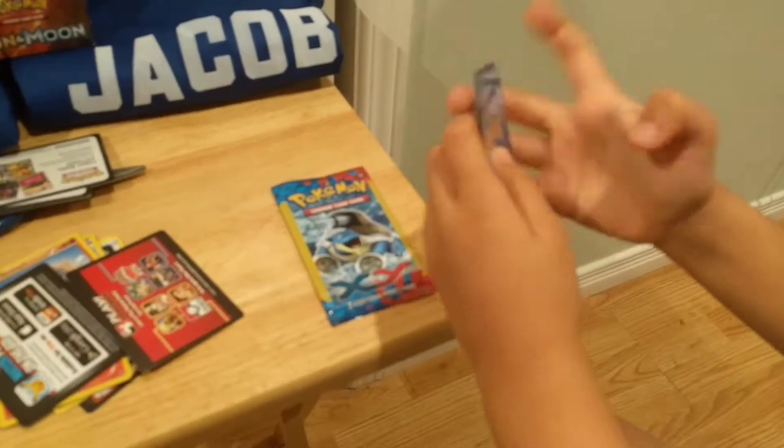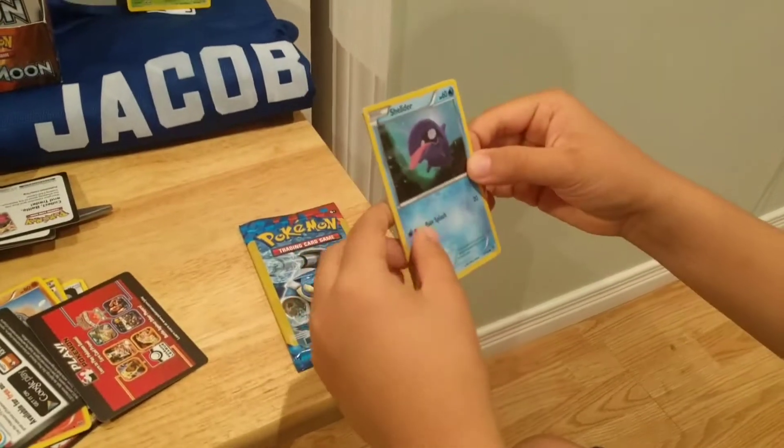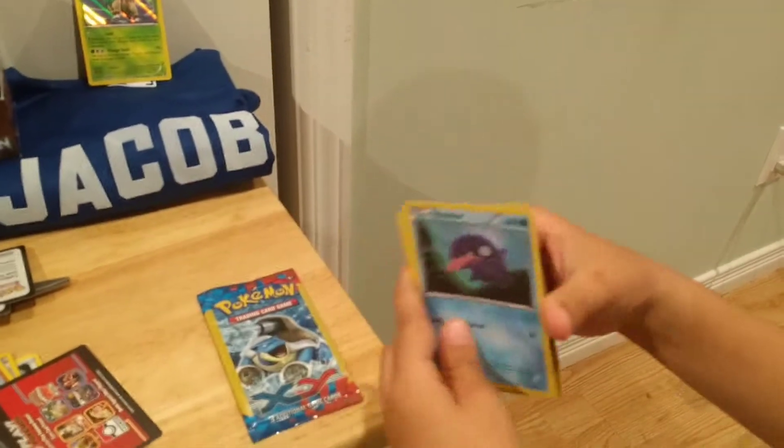Wow, these color cards look different. We have a Sheldor, a Krakarak, and a Fletchling.